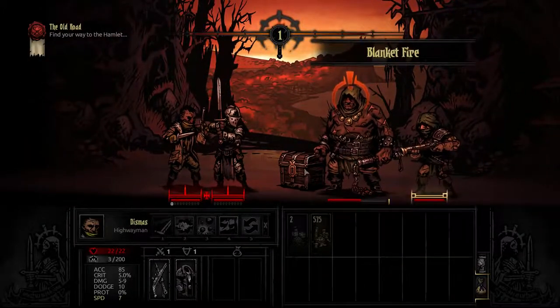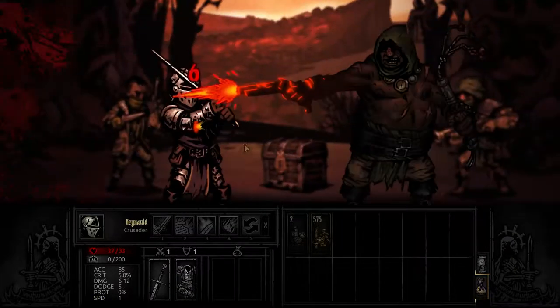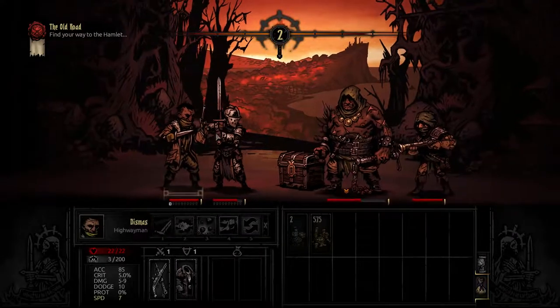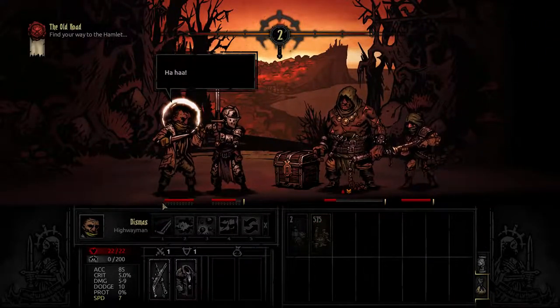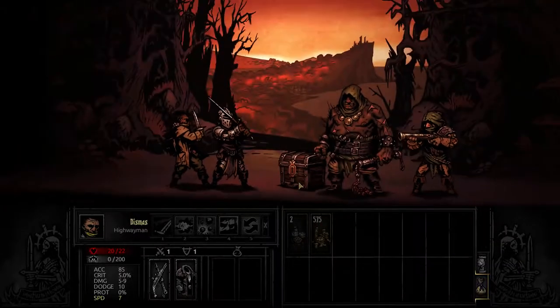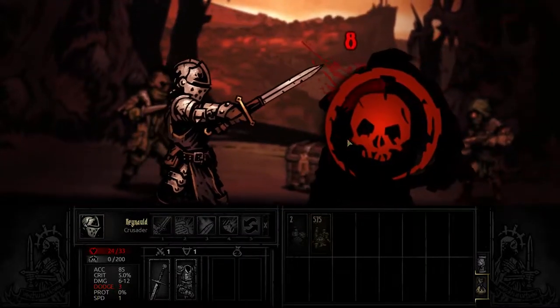We may take some hits here. We dodged, which is quite outstandingly good. You always start off with these two characters — a paladin type and a rogue type. A crit is very good because it reduces our stress down to zero. Stress is a big factor in this game, which is not a common mechanic you don't see all over the place.